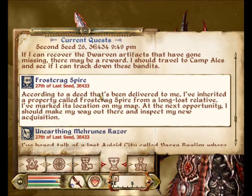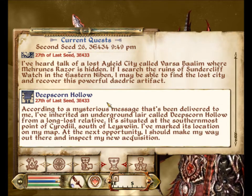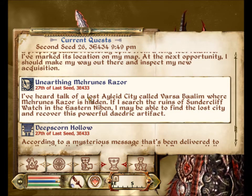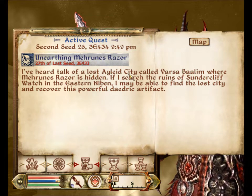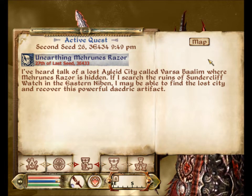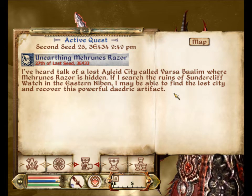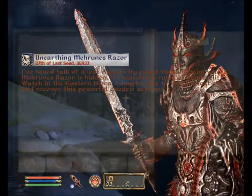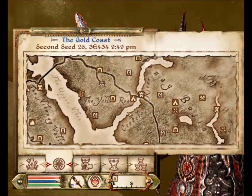Let's do Deep Scorn Hollow. I've never looked at this one, so let's have a look at unearthing Mehrun's Razor. I've heard talk of a lost Ayleid city called Varsabalim where Mehrun's Razor is hidden. If I search the ruins of Sundercliff Watch in the eastern Nibenay, I may be able to find the lost city and recover this powerful Daedric artifact. So it's all the way across the other side of Tamriel.